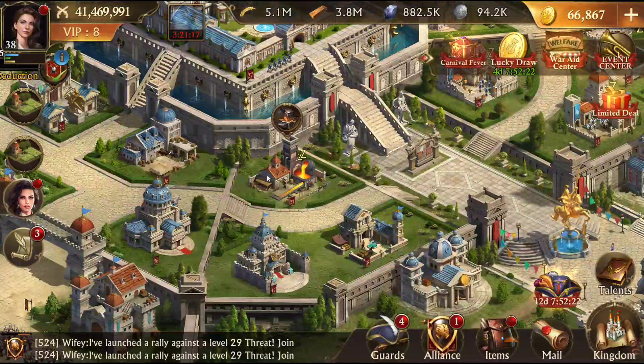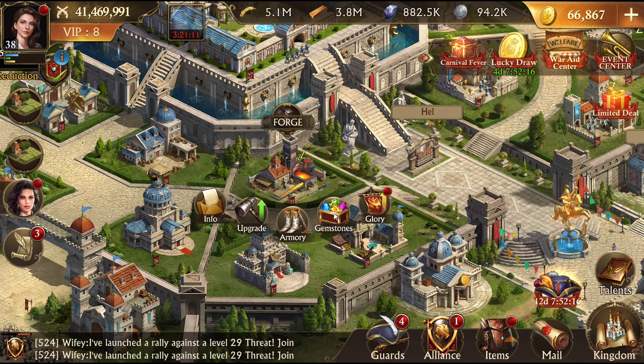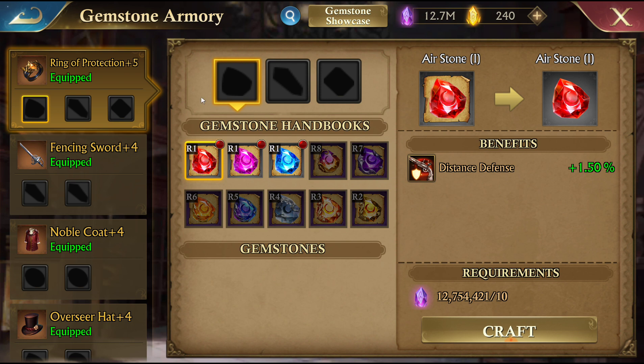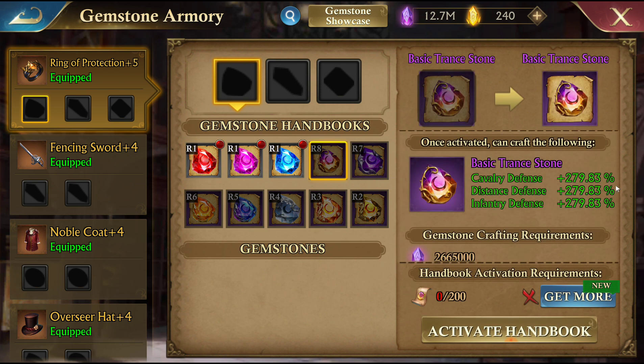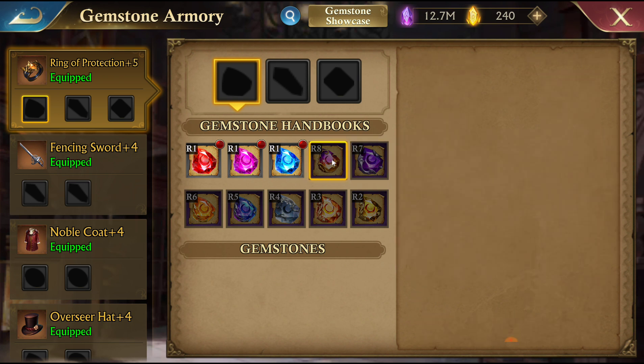Now the new system — I'm just going to go into it real quick. Basically you go into the forge and into gemstones. Here's all this new stuff. There's the gemstone armory, which is what you're used to seeing, and this has the new gem. Look at the stats on this thing: 279% versus the other one's base at 155%. So almost double.